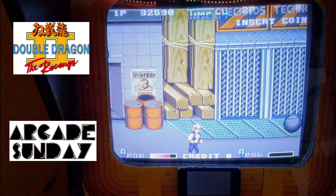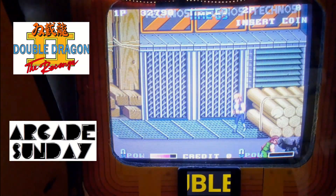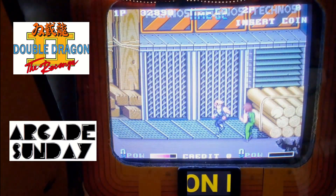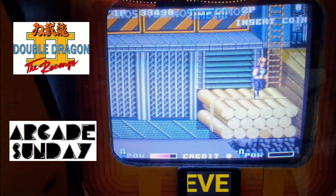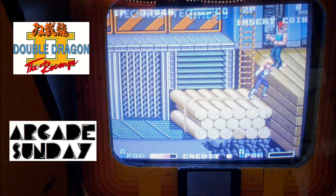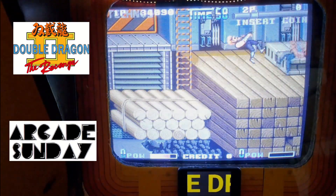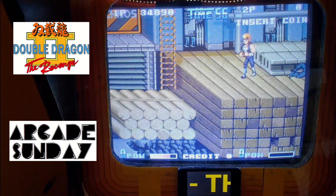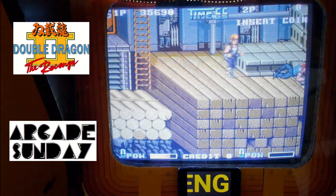This red-headed guy is a bit tough. You can actually throw your enemies into that hole over there if you do it right - you can throw them down into there. I don't like this guy with the red hair. Let's get rid of him.